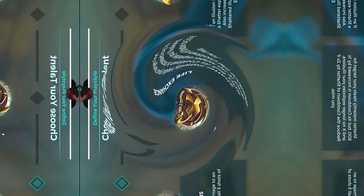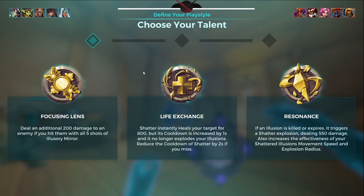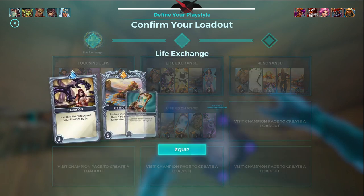These are Ying's three talents. She has Focusing Lens, which gives you a bit of extra damage if you land all five shots on somebody. Life Exchange is going to be her best healing talent — it makes Shatter do 800 healing instead of shattering your illusions. It does have a one second increased cooldown, but you have a card to reduce that, and if you miss it's reduced by two seconds so you can basically instantly cast it again.